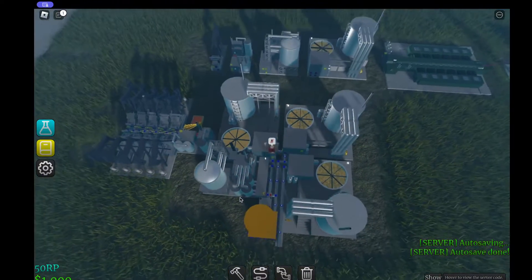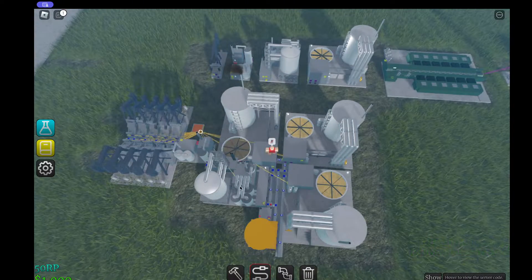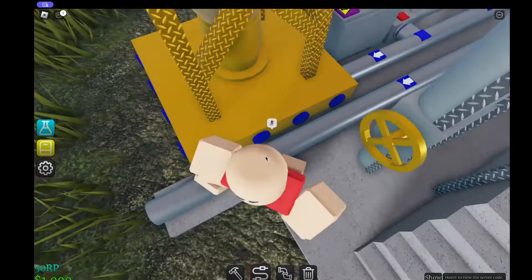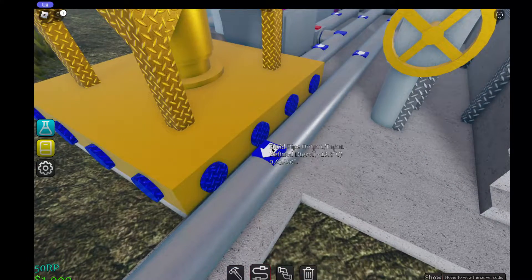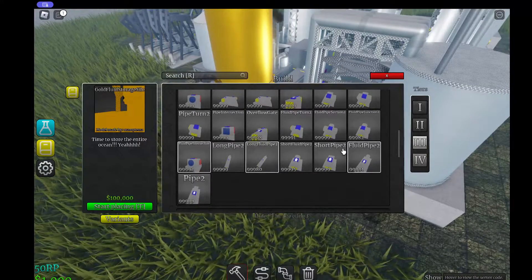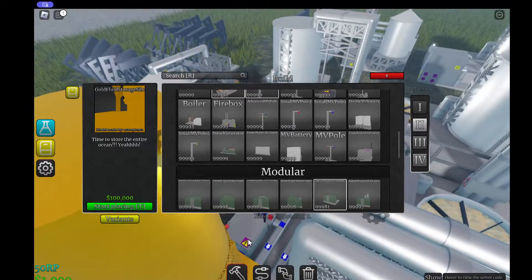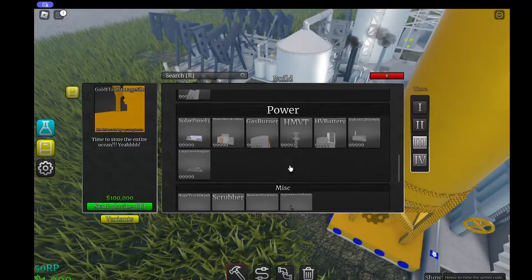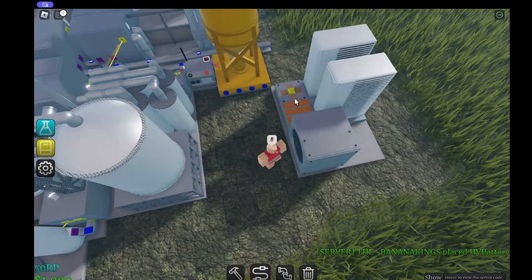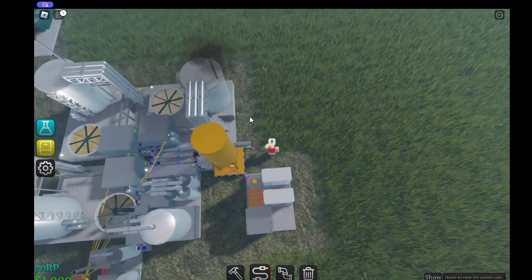Now we just need to connect this to all the stuff. As you can see, we're now producing a lot of refined diesel. It's not the most because I'm not following ratios, but this is just a simple tutorial. We're probably going to need to store this somewhere, so let's get an HV battery down here. There we go — it won't produce much but it is what it is.